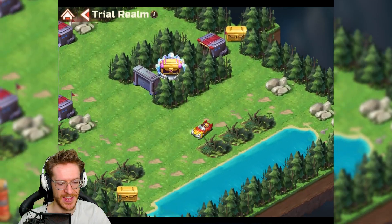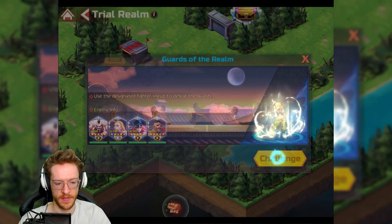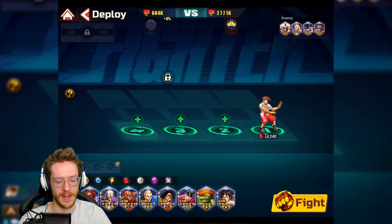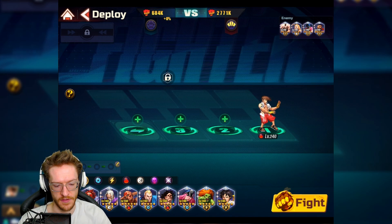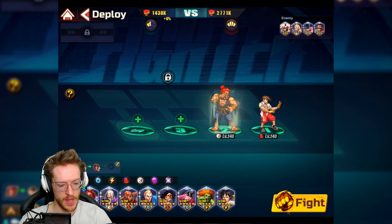I hope that rage didn't get to you too much but we've managed to clear that stupid level — lovely! Now we're going to go up and fight this cheeky battle over here. Let's hope this one's a little bit easier. I don't think it's going to be any easier but I'm going to put Akuma on to do back damage.